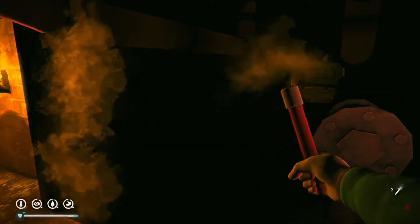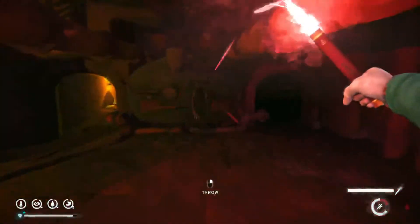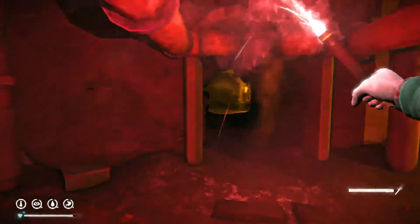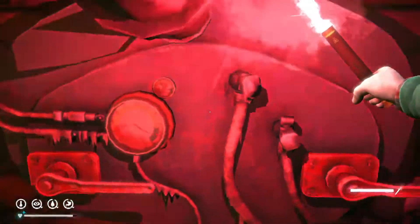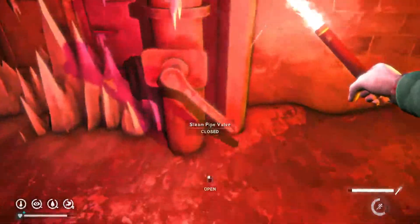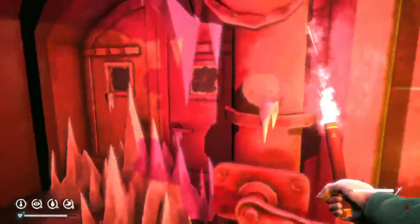Let's grab our flare again. I was worried I was going to get burnt by that stuff, but I don't seem to be. That did in fact work — when we redirected the ones on that side it unfroze this one, so we're going to open this valve which should give pressure to this whole contraption. Yes, that's now all the way up, which should thaw this door out.